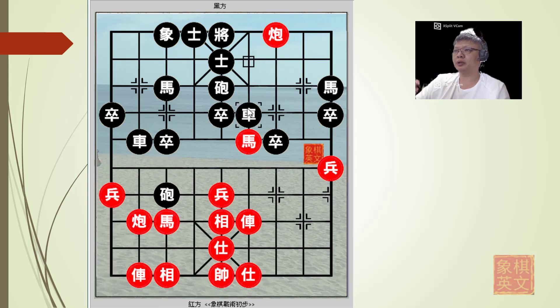That was why black tried to defend with r6+2, to prevent red from capturing the central cannon. Unfortunately, the red horse would now be able to attack with h4+6, threatening to capture the chariot again. This would in effect be an exchange of chariots whereby black lost three chariots. Red chose to capture the chariot, and black captured in return.